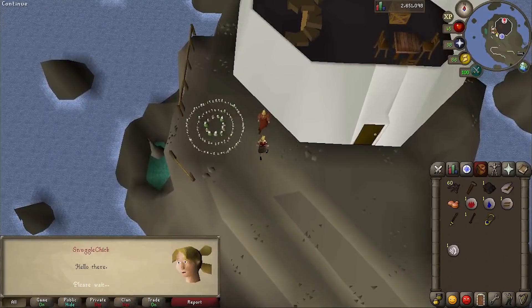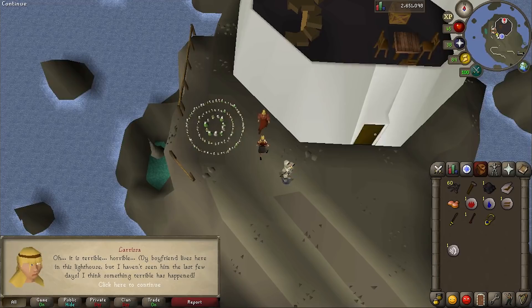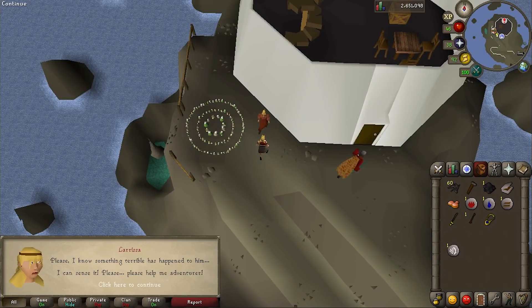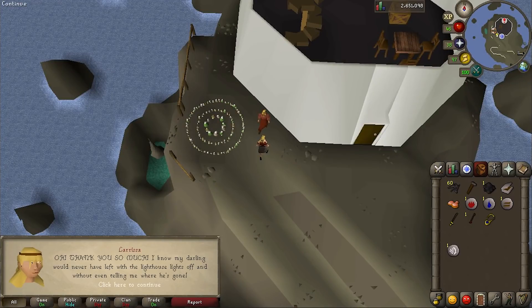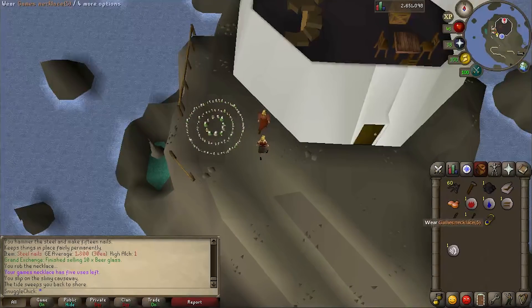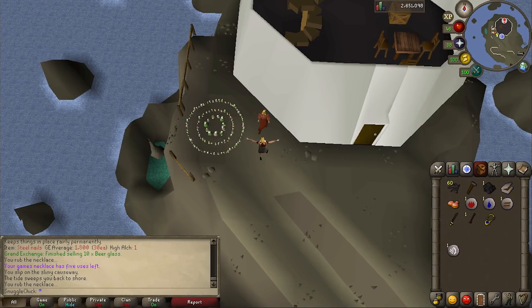When you make it across, run up the hill and talk to Larissa. She says she needs help — ask her with what. She says her boyfriend lives in the lighthouse and he's gone missing and the light has gone out. Ask how you can help, and you've got to do four things: get the lighthouse key from her cousin, fix the bridge to the east, get the lighthouse working again, and find Larissa's boyfriend. Say you'll help, then use your games necklace teleport back to the barbarian outpost to get the lighthouse key.